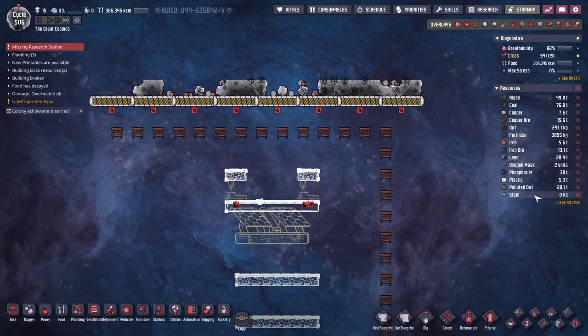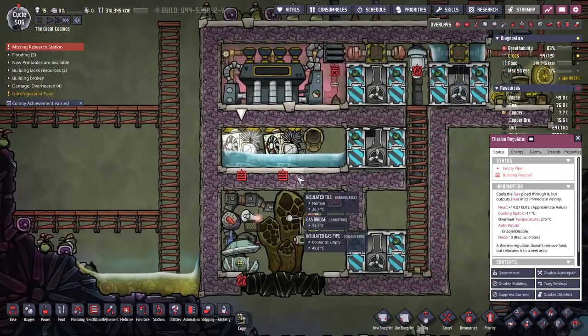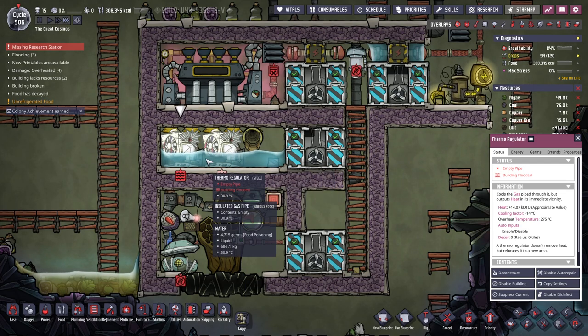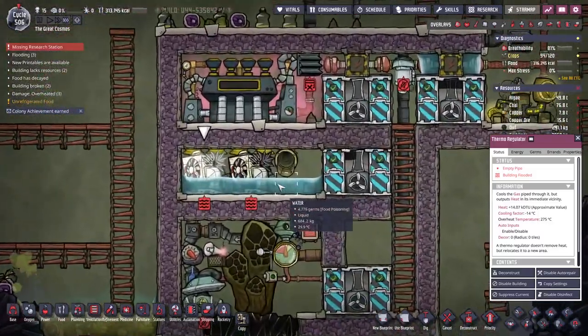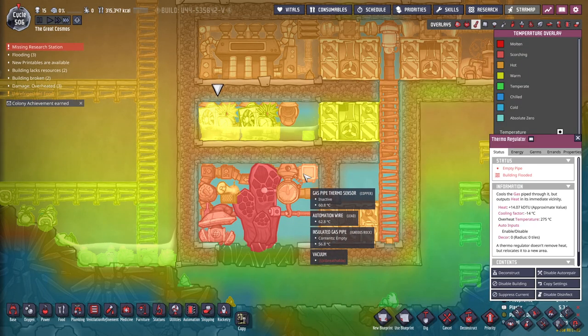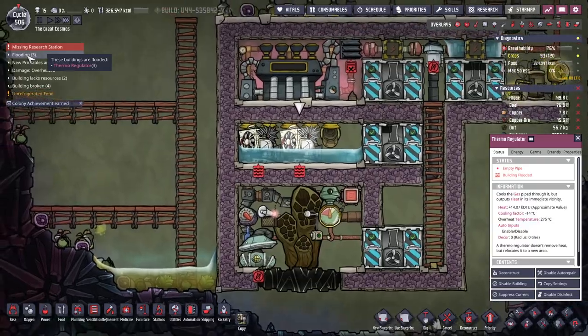So let's see — how much steel do we have? Zero kilograms. Fantastic. Not at all fantastic, actually. What is going on here? This is supposed to be steam. Didn't we have a situation here where someone said this would be flooded, but it wasn't? But now when we load the save, it is. What the hell? There are three things that have flooded.